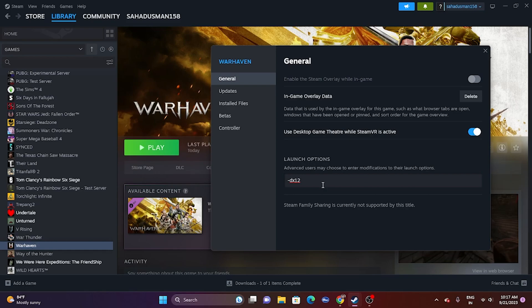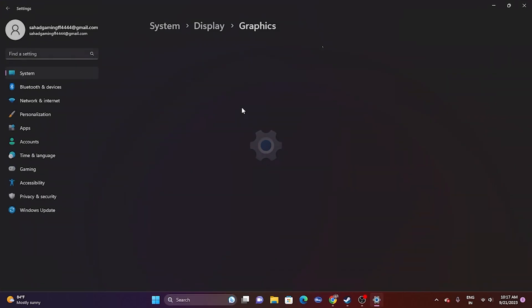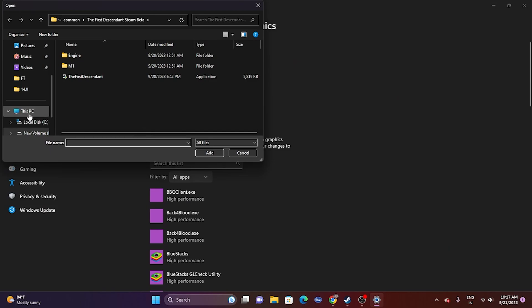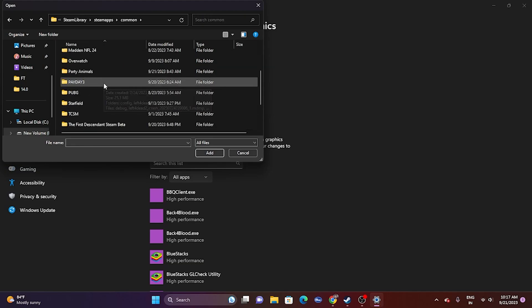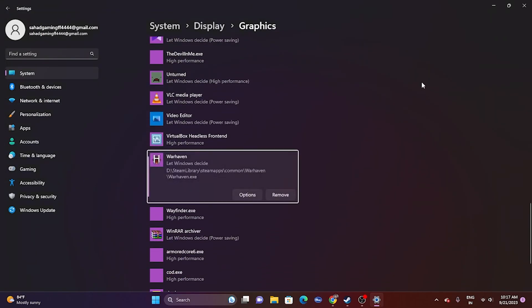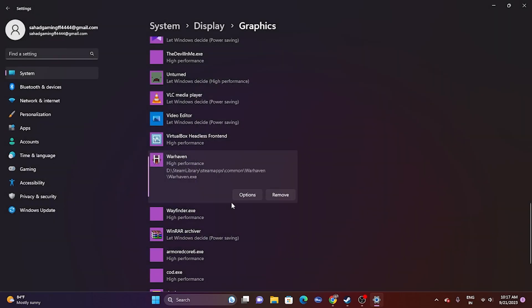The next fix is to run the game on the dedicated graphics card. Go to Graphics Settings in Windows search, scroll down and click Browse, navigate to the game's installation folder, select the game executable, and click Add. Once added, scroll down to find the game, click Options, change from 'Let Windows decide' to 'High Performance,' and click Save. Then try launching the game.